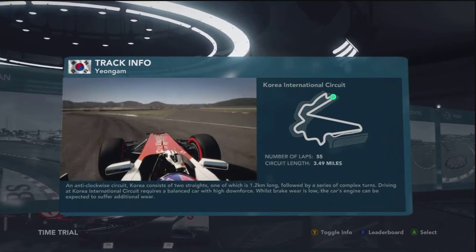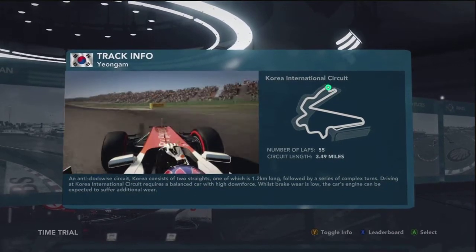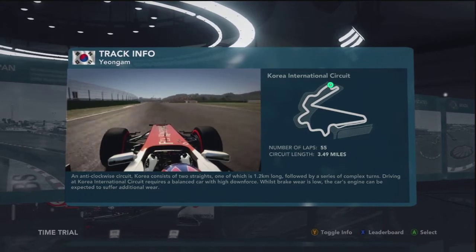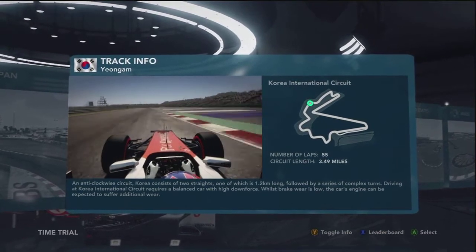Slow it all down once again, down into first gear. Hold the car to the left hand side of the track because you need to open up turn five, then repeat the process — bringing the car to the right hand side to open up turn six. That's a very tricky series of corners that will punish you if you overdrive it.